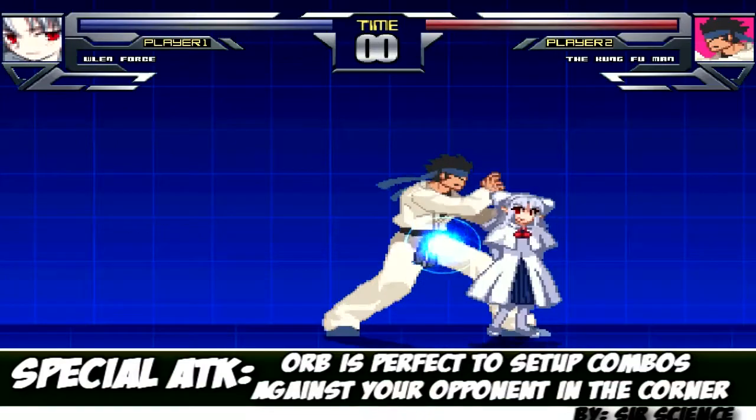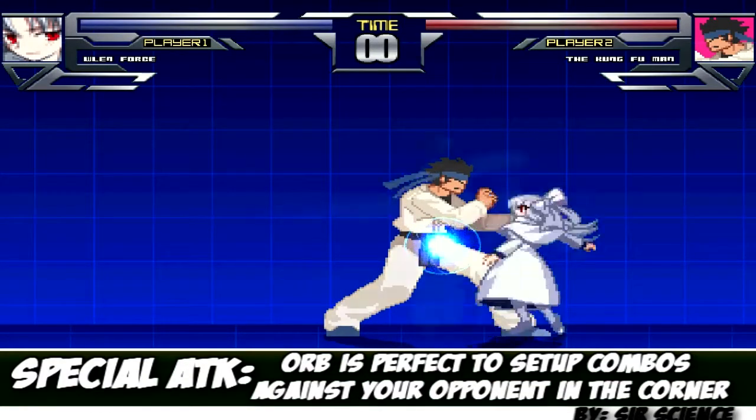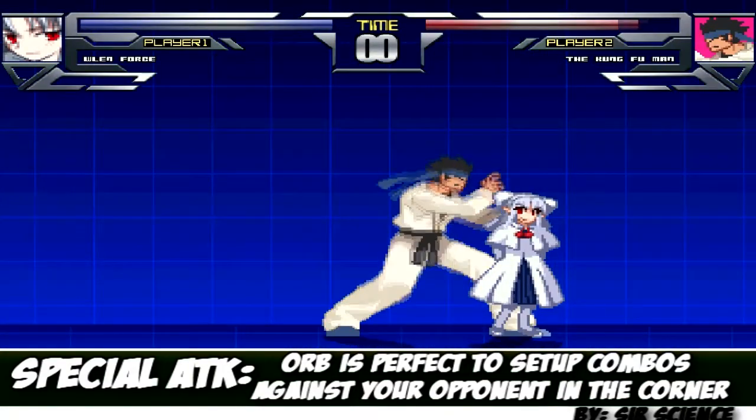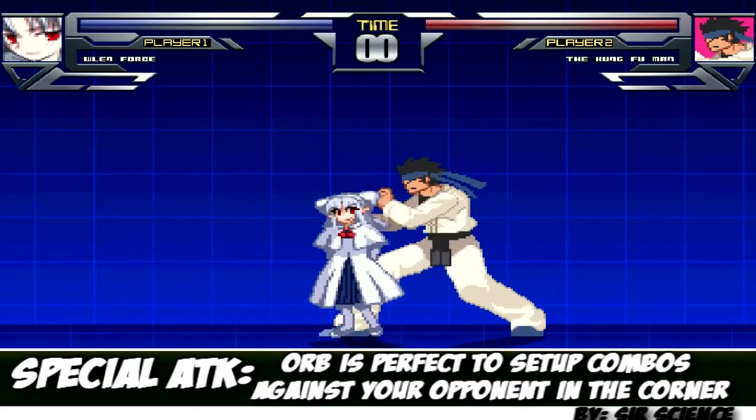This combo doesn't seem to be working for me so I'll just do an easy combo — I'll just launch them in the air and set the orb off. And of course from there you can continue on attacking.